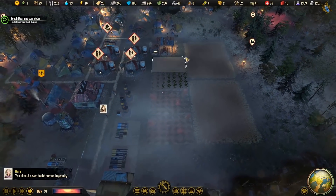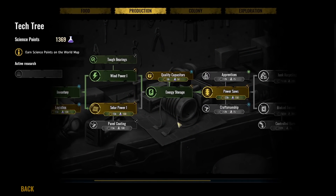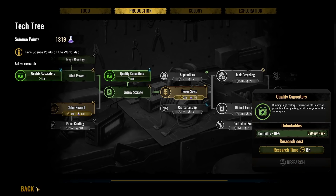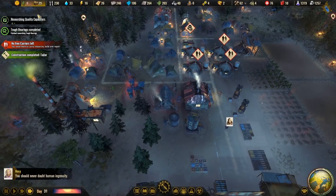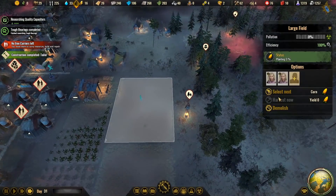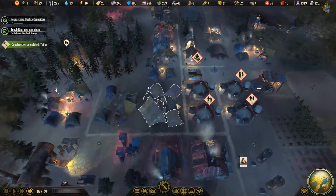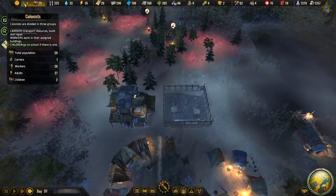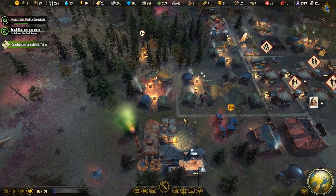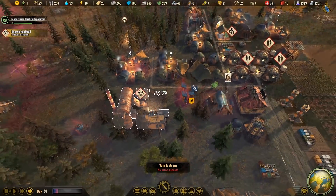Let's grow corn this time. Too bad we can't research other types of food. Oh, quality capacitors — durability plus 40 for the battery rack. Let's make sure we've increased the durability of some of this stuff because it'll be hard to come by at some point. Looks like we've lost somebody in the colony, so let's have one person as a gatherer. We also need to get rid of this nuclear waste at some point.